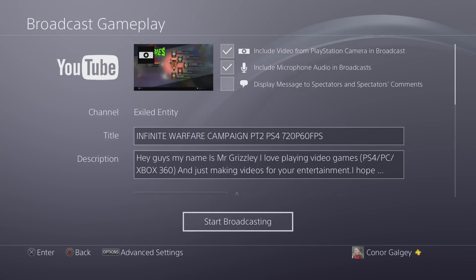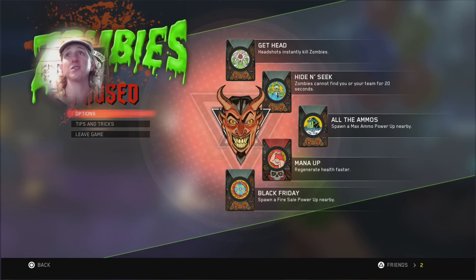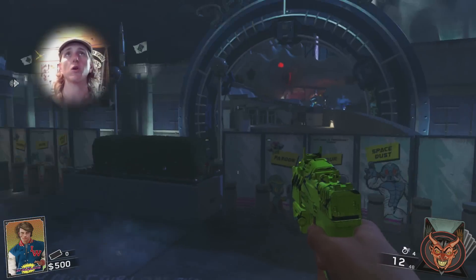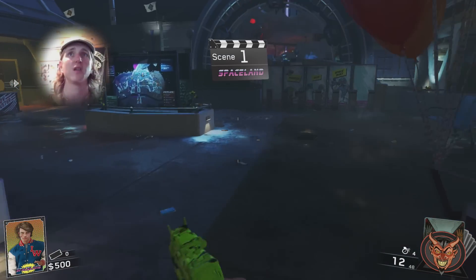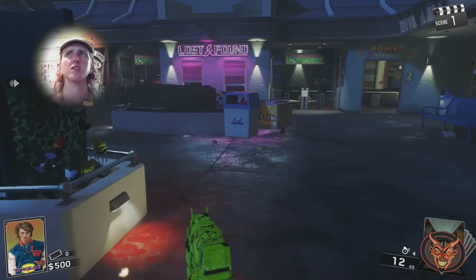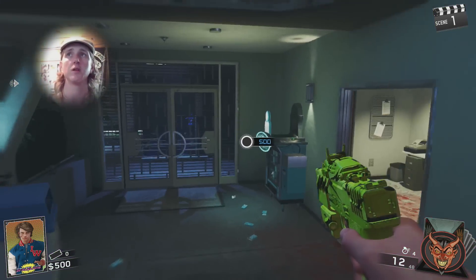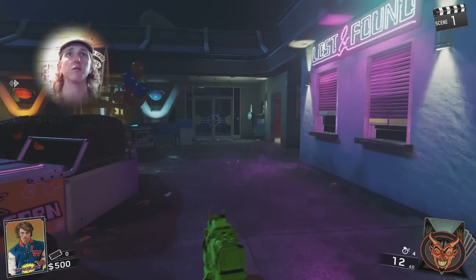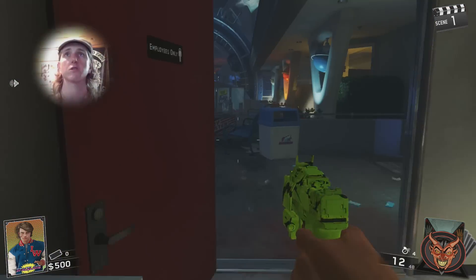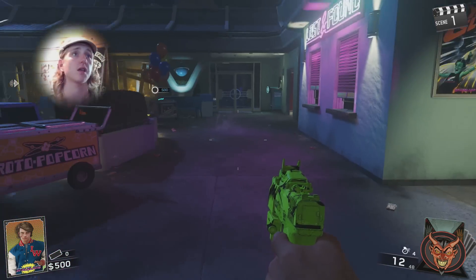Click Include Microphone Audio and Broadcast, go back, and you're all set up for the stream — Include Video from PlayStation Camera and Broadcast, Include Microphone Audio and Broadcast. Now click Start Broadcast. What you're seeing right now is what I'm seeing — my face on the screen as I play. The audio is being picked up and I've got to say I really enjoy the PlayStation camera so far. The stream quality is pretty good, I cannot complain at all.